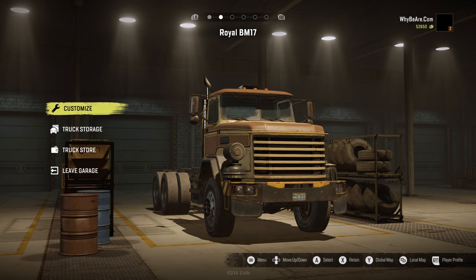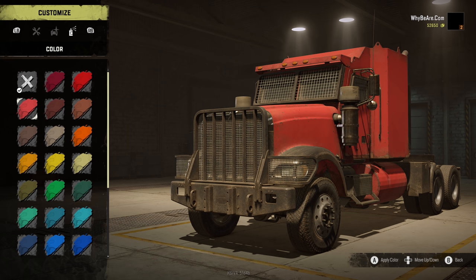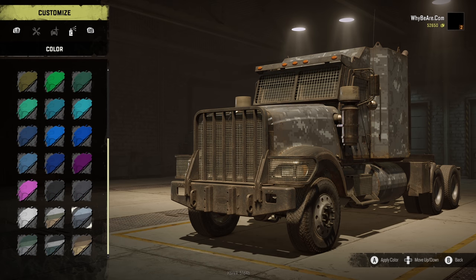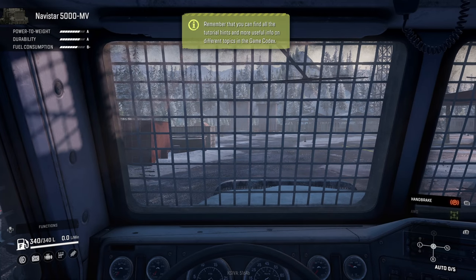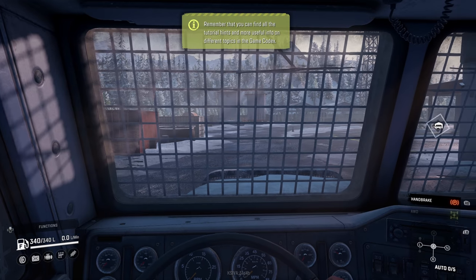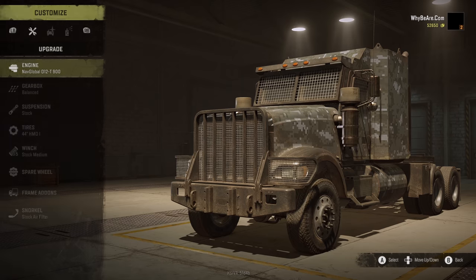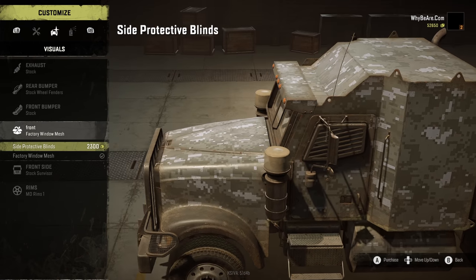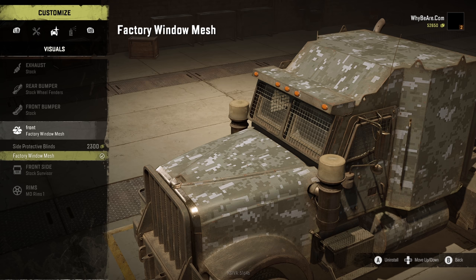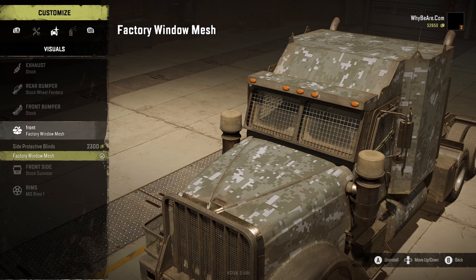To actually do some missions, we're going to use the Navistar 5000 MV. Before we do that, we've got to customize it and see what paint jobs are available. It looks like every single paint job is a camouflage, so he's just going to be called Big Camo and I'll keep the one he had by default. What is the interior like? Oh, that is awful — I hate that. You can't see nothing out of this thing. Can we do anything about that? This is the factory window mesh — I have to pay $2,000 to remove it.